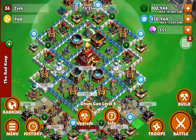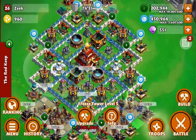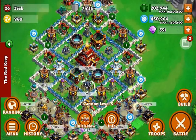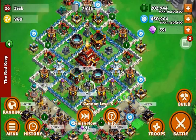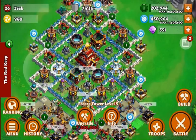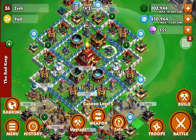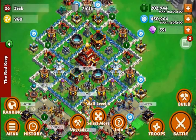Eventually once they destroy the drum gun they move down to my cannons. Once they get to the cannons, they are in range of my freeze towers. Once the freeze towers start hitting them, they get in range of this cannon down here — so they're frozen and my cannon is attacking them the whole time.